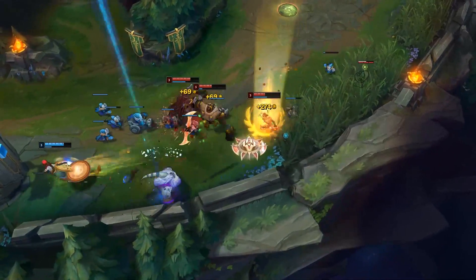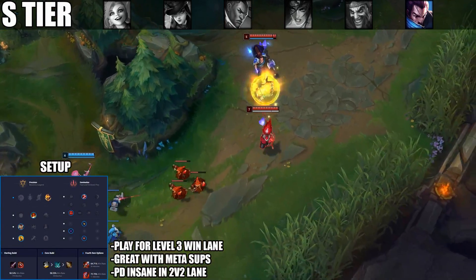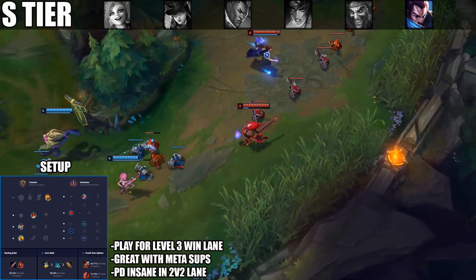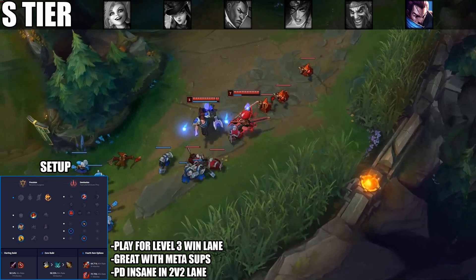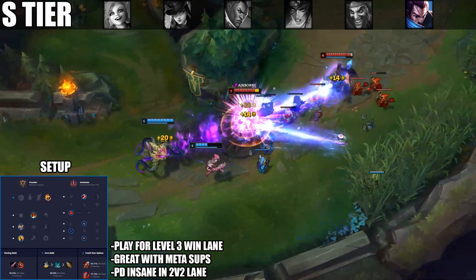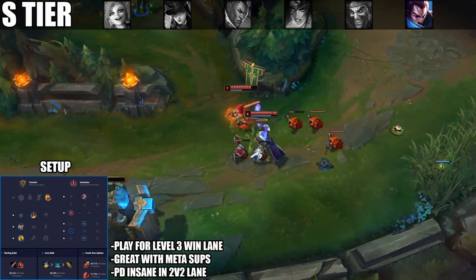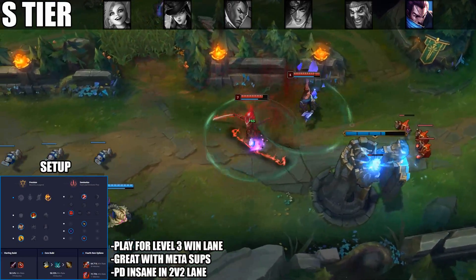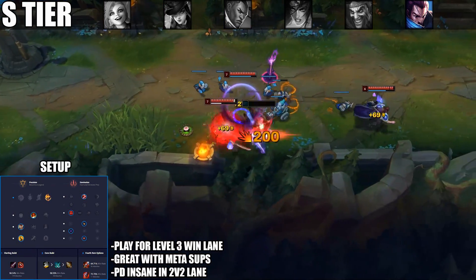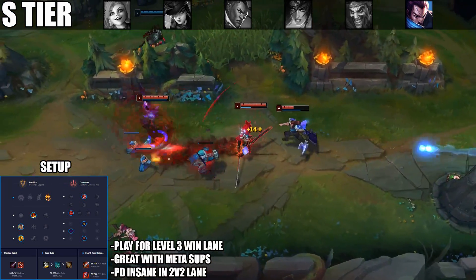Rounding out S tier is Yasuo. The IE and Phantom Dancer changes make him an even stronger pick in the bot lane. Phantom Dancer as your rush item makes him pretty much unbeatable in the 2v2. Paired with an aggressive support like Alistar, Thresh, or Blitzcrank, once you hit level 3 — and especially level 6 — your kill pressure is absolutely insane. Most Yasuo players take Exhaust, and once you hit level 3 there's pretty much nothing the enemy bot lane can do.